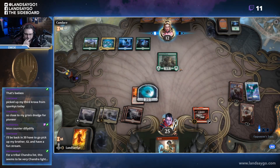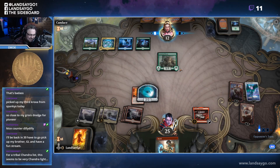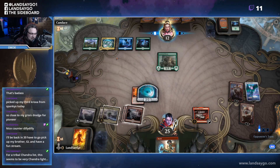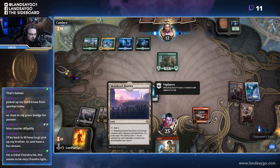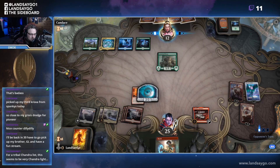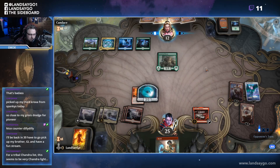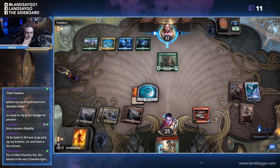For a Chandra tribal list this seems to be Chandra-light — I know we apparently haven't been hitting off our Chandras. We will also activate Mobilized District here pretty soon for just one mana, which is just a good blocker. Pretty good swinging out with this thing — if he blocks, we can kill it with Chandra if needed. We'll also have Ugin's blow-up ability, which is nice.